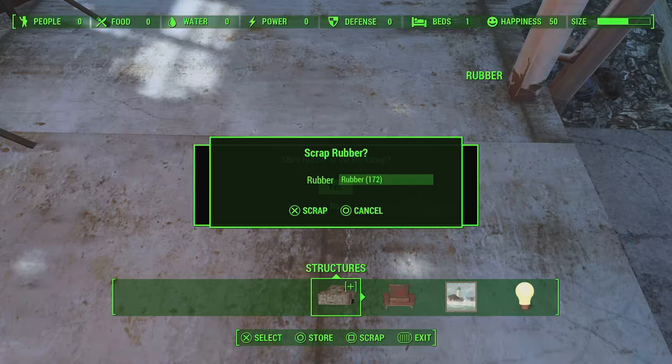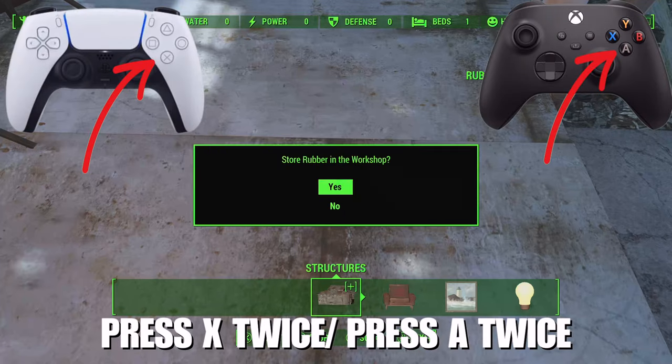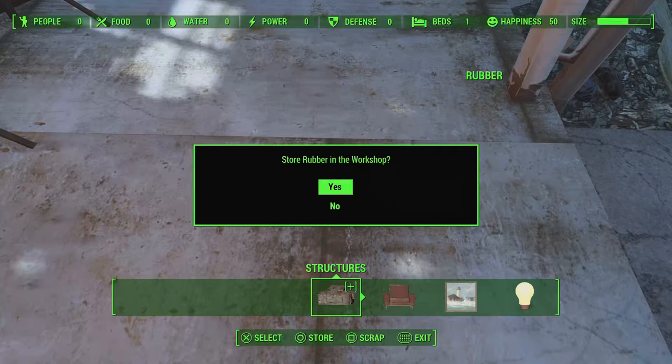Do not let go of the star button. You can release your finger from the scrap button, so you're now holding the star button, which is Circle on PlayStation. You can now press Select twice to complete the process — that's X on PlayStation twice, and A on the Xbox controller twice.